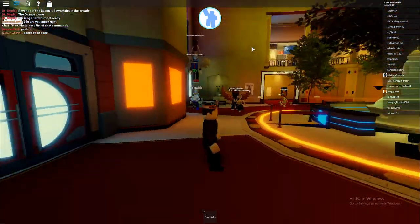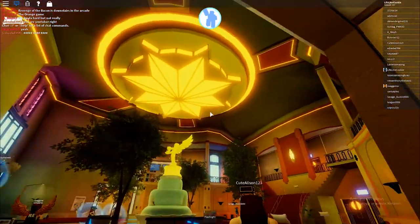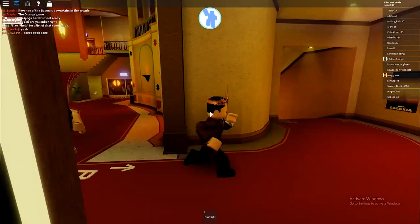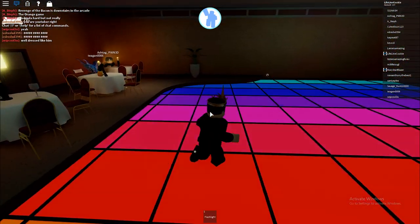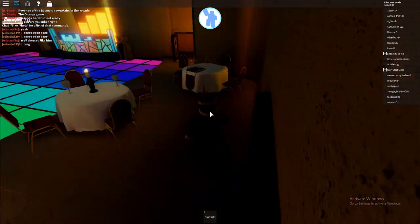Let's head inside and see what's up. This is actually pretty amazing — so well made. Just look how nice this is. It's like a little lobby, reminds me of a hotel almost. But this is a theater, so let's go explore the ballroom — where the discos happen. Is this a door we can go into? Nope.